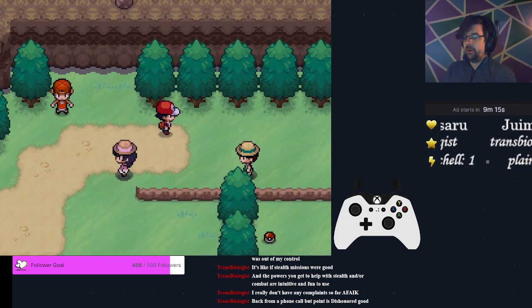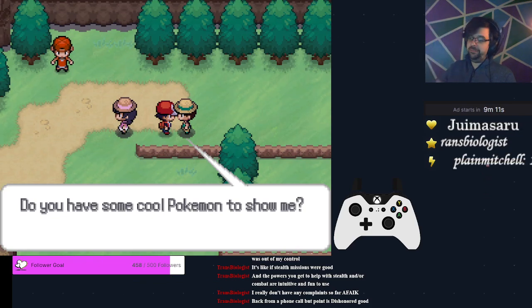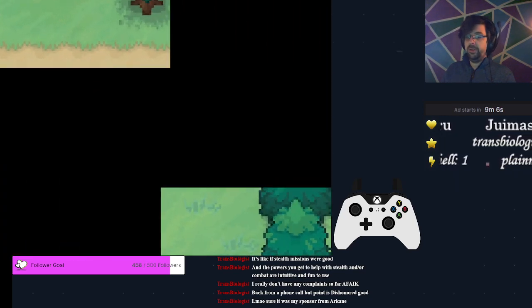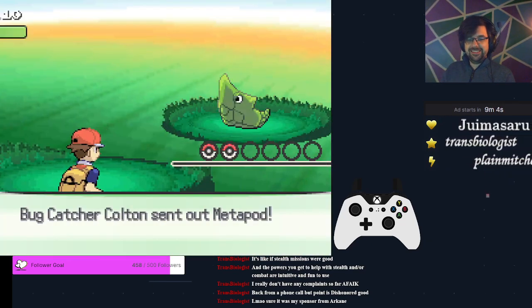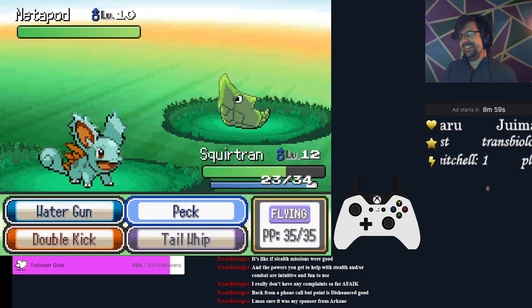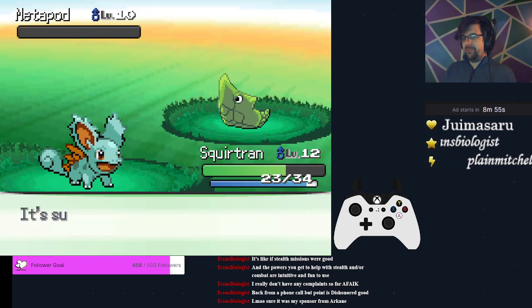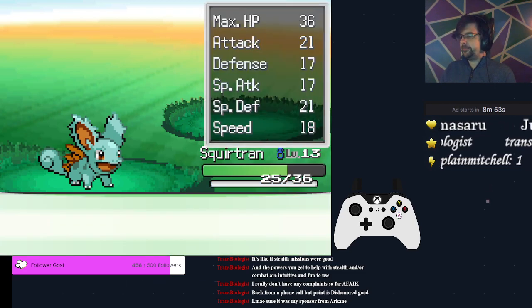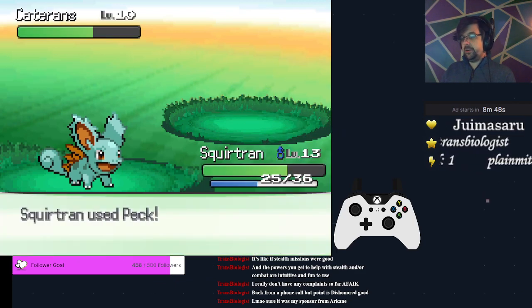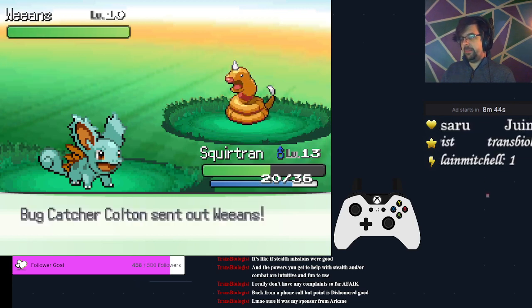After you fight this kid, you're going to go right, and then you're going to drag this trainer forward. The tile I'm on is the farthest tile that will allow him to move to you, and you need that. You're going to 3-shot this Metapod more often than not, unless you get a crit. You're not going to learn Poison Sting or Bubble at 13. Continue to peck all the way through the Katarans and Weerans coming up.